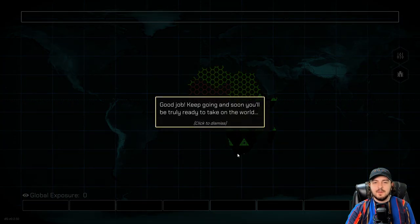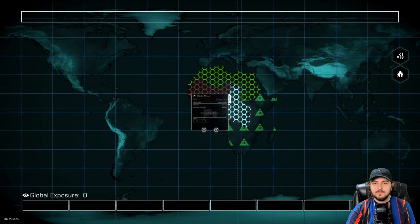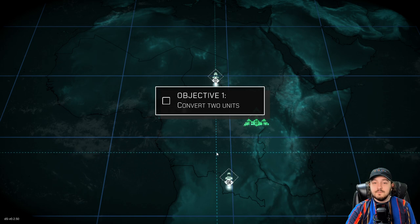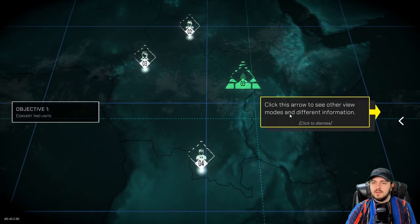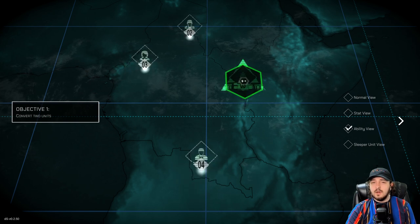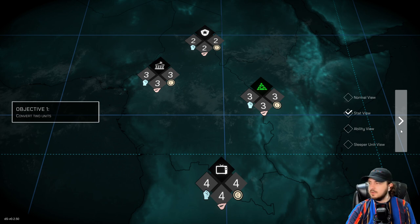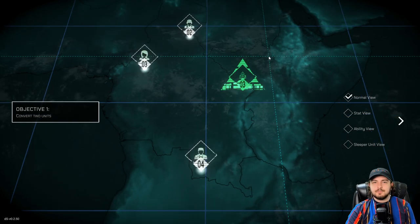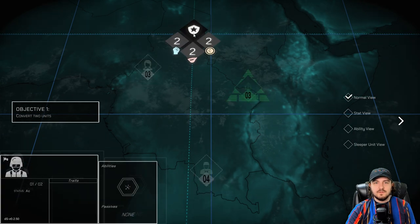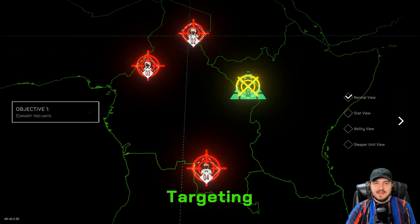So now we're going to middle Africa. Convert two units — first thing we do. Click this arrow to see other view modes. Start — ability — sleeper unit view. I love the stat view. This is really good, a good addition here in the game. So we have two, three, and four. We take a look at our stats — obviously this is the guy we want to go for. This is a grunt, Mobo Pog. We will use our HQ to intimidate Mobo Pog. There has been a connection now to Mobo Pog. To the journalist.